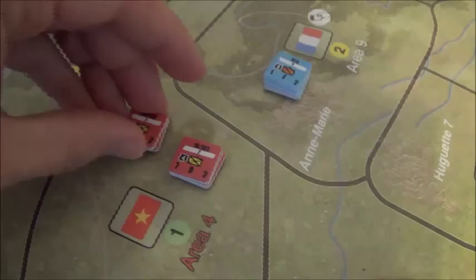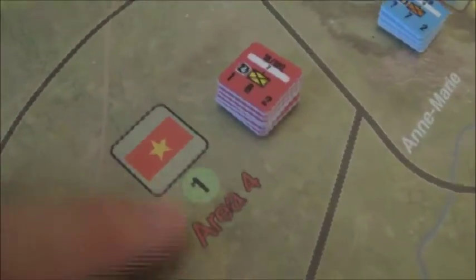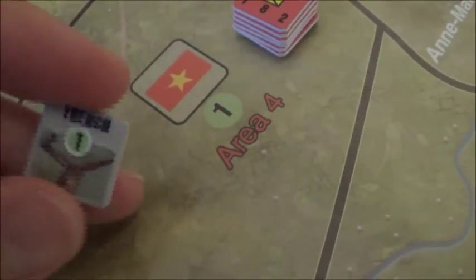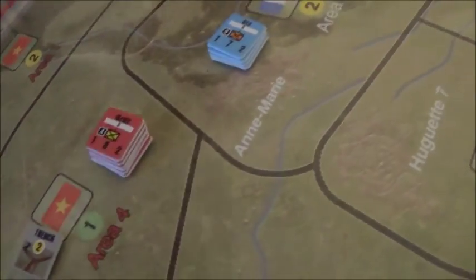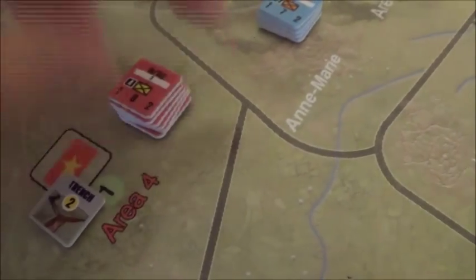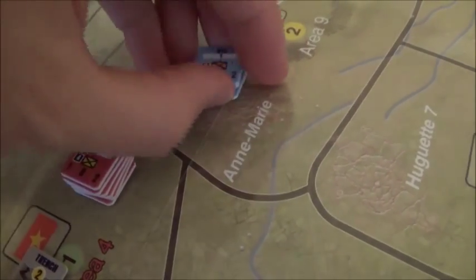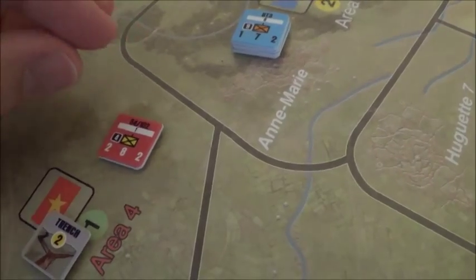The Viet Minh have two additional actions they can do. They can perform sapper actions — engineering actions, basically digging trenches. This area has an inherent one defense and you can dig trenches to increase that. A card with a trench factor of one will increase the trench by one, and you can discard the card for the trench or increase it by spending two units. They can also assault: they assault into an area and if it's left empty at the end of the assault they can move into it. It works similar to combat but they can get additional rerolls by sacrificing units.